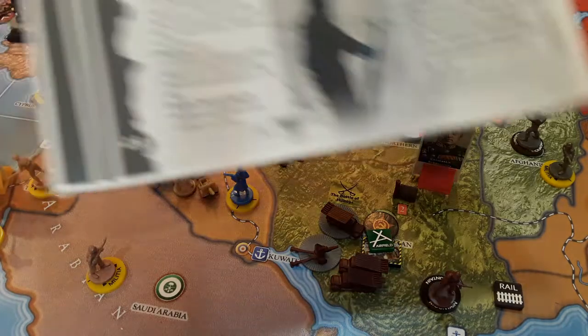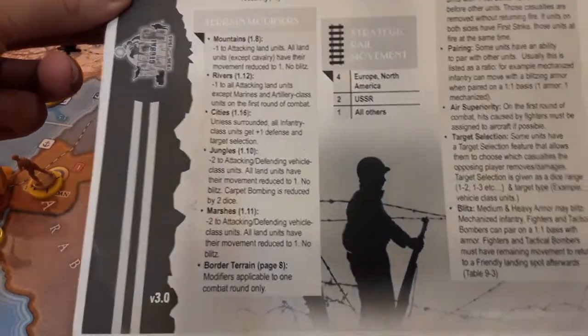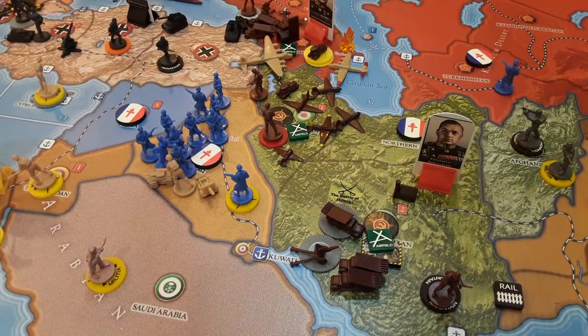Let's take a look at the quick reference sheet in regards to terrain. There's no desert terrain on here but we do have mountains, and mountains are similar to desert: all land units except cavalry have their movement reduced to one, no blitz. Blitz is when you attack two territories with the same unit concurrently - you hit one then the other. This is simply a combat movement, not a blitz.